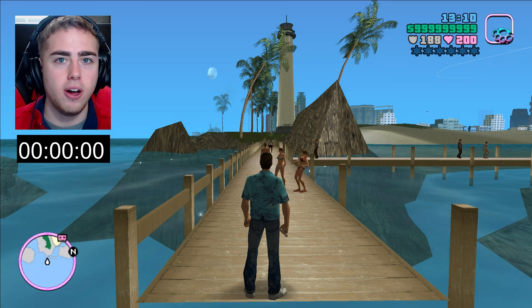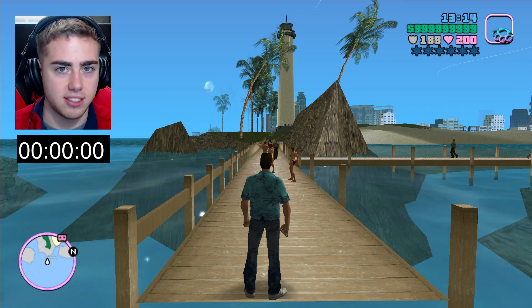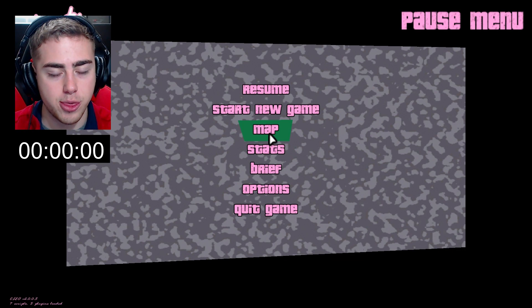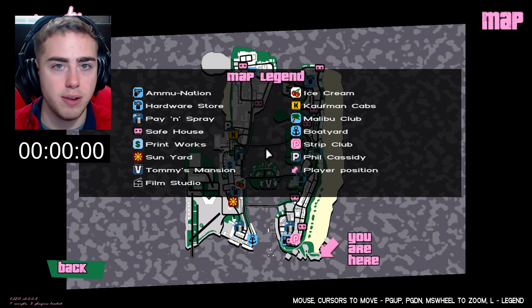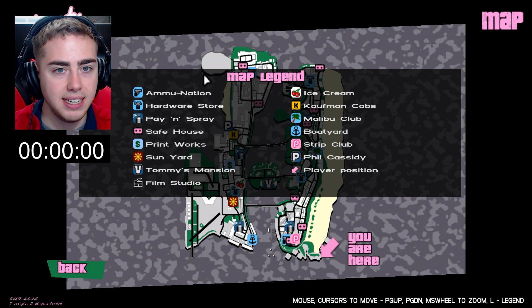Welcome back everyone. Today we're going to be walking across GTA Vice City and seeing how long it takes. Yesterday we walked across GTA 3 — it took us about 14 minutes — and today we're doing Vice City. We're starting at the furthest point, which is just this little dock right behind the lighthouse, and we're going to make our way to just behind the stadium up here in the north.